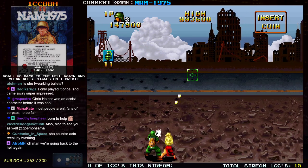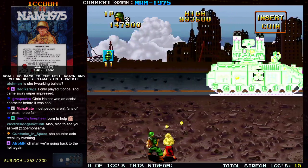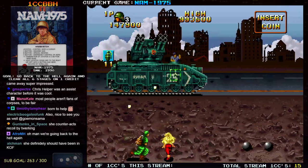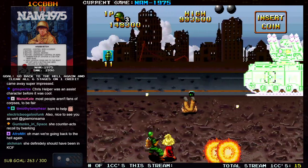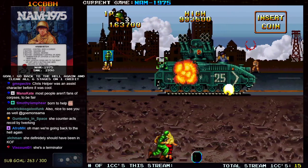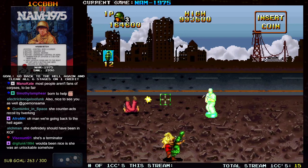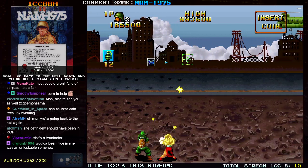Yeah, somebody at SNK was really into long-haired blonde women, considering there are pink clones in League Bowling and in Street Smart. She's at least got a different outfit here, but if you've ever seen the girls that show up in Street Smart, one of them is a dead ringer for pink — like, exactly.